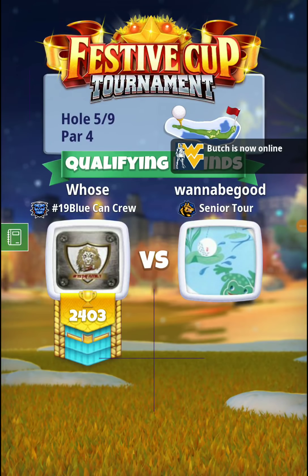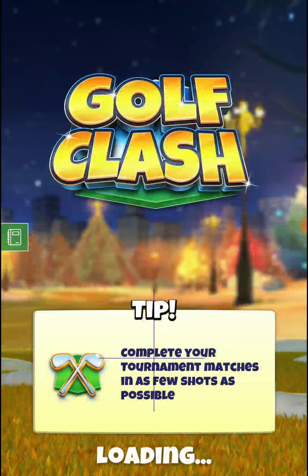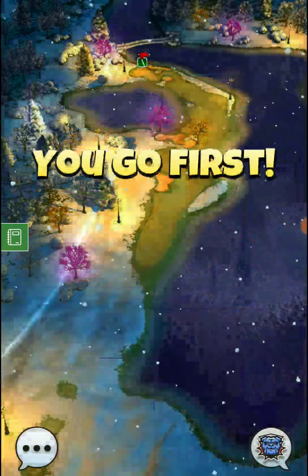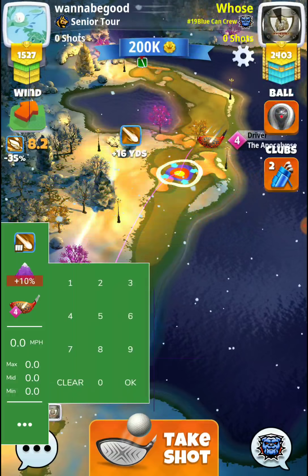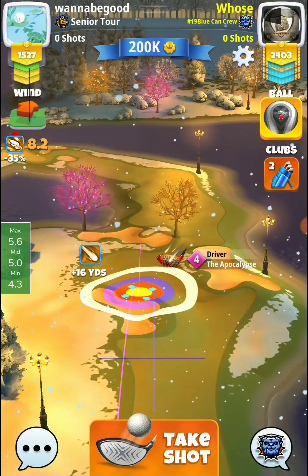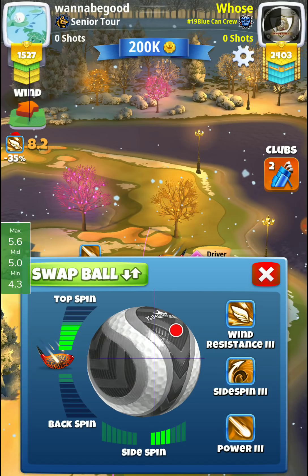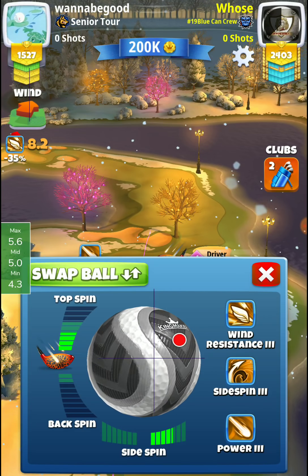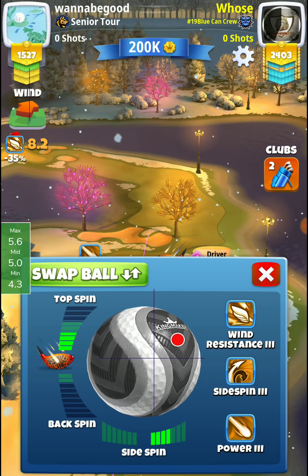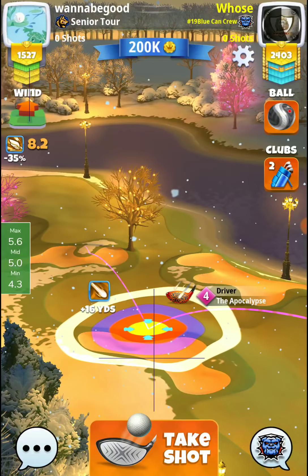Alright, we've got hole number 5 here. Par 4. You can play this one right of the tree or left of the tree. We have an Apocalypse 4 here, and I'm planning to play it left of the tree. We'll make that final decision once we line up our shot. 8.2 wind. We do play 10%, and we will play this one left of the tree — about 4 right spin and 3.5 top spin. We have about max adjustment there.